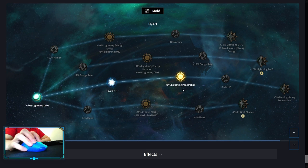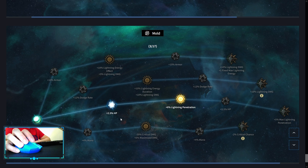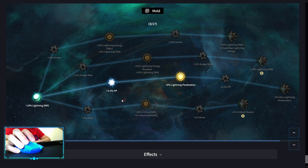Mold is the last node for some Lightning Penetration. And if you have a Zodiac Stone that has Moon, it's basically enough to use that stone.